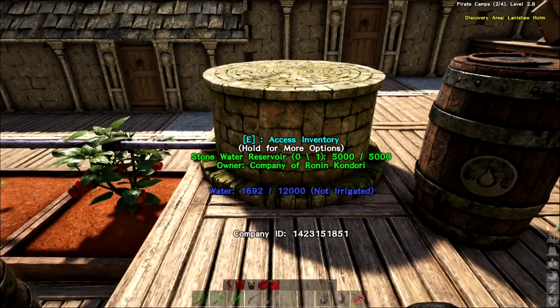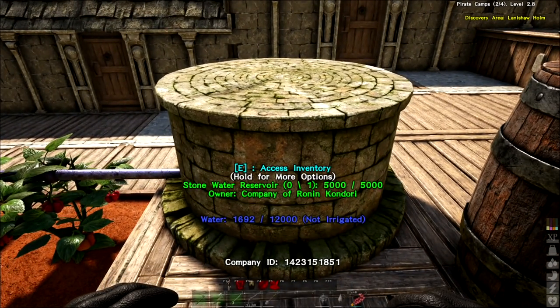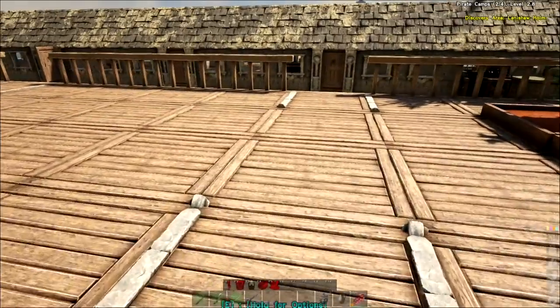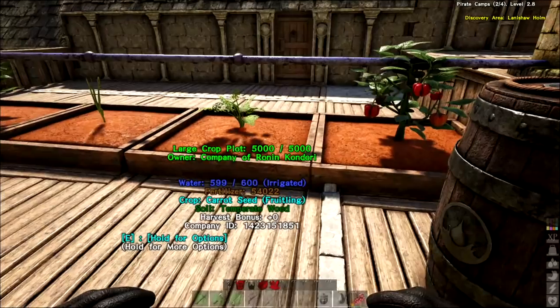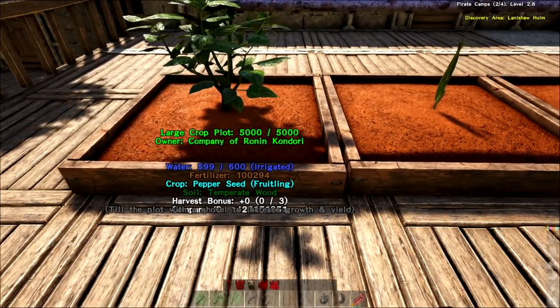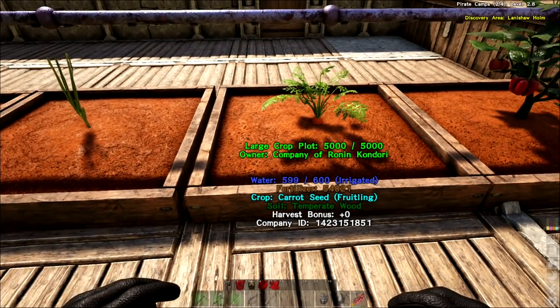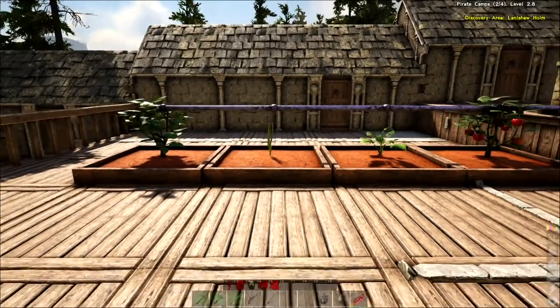These are supposed to sit on the ground and absorb water out of the ground to fill them. I'm not using them that way - it did rain for about half a day here, so it filled these guys up. I've got water barrels up here as well and they've both got water coming back into them. I've noticed after being off for a day there's sometimes no fertilizer in the crop plots, but there is fertilizer in them this time and the water is just about full.